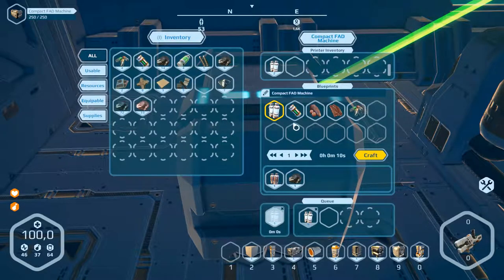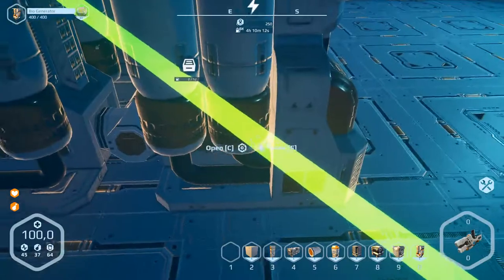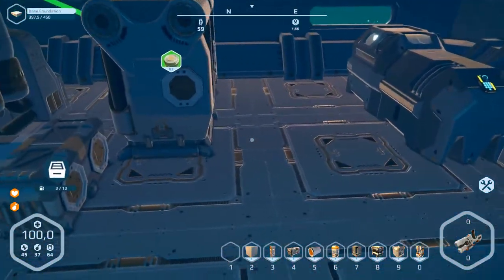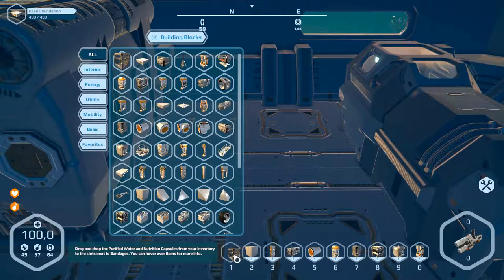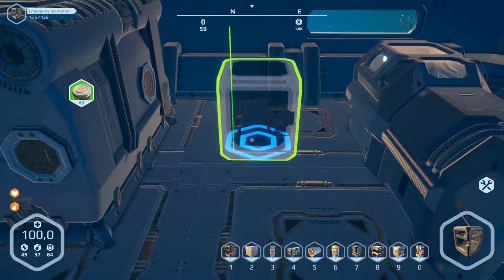Take this too. That's it, all at the moment. Exit here. And we can build an emergency 3D printer. Press B. Energy — emergency 3D printer. And build this here.